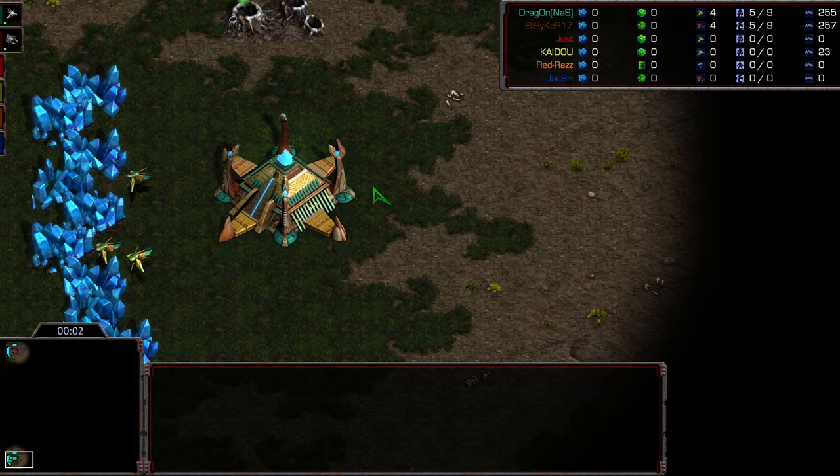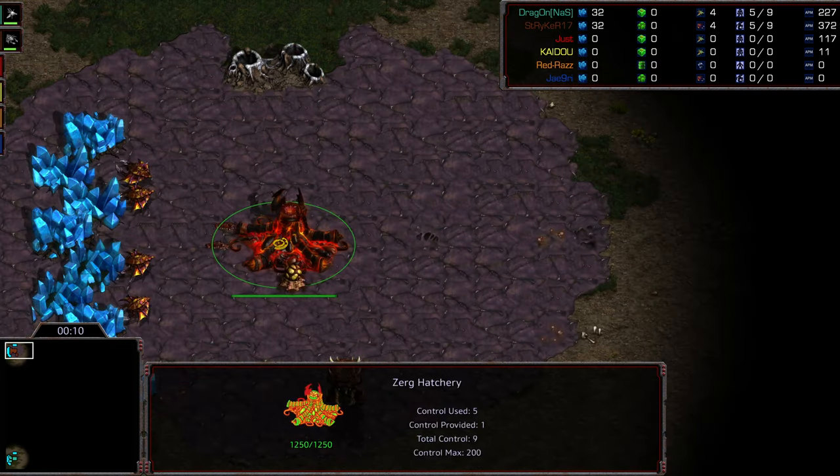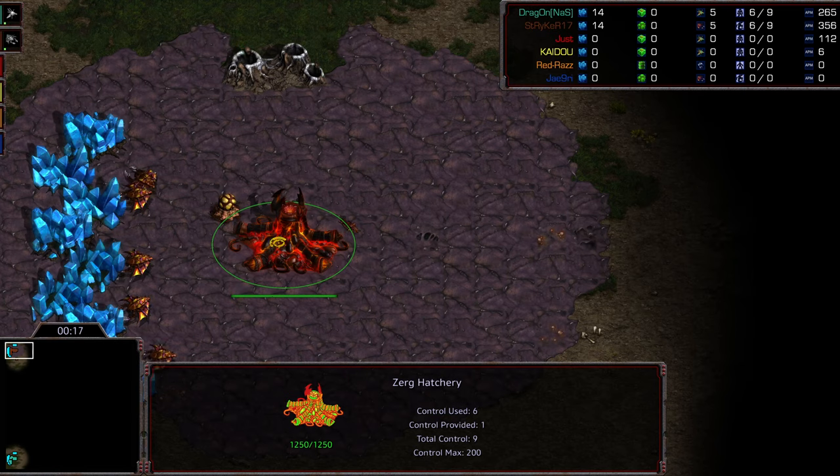Hey guys, welcome to another commentary done by Diggity. Bottom left hand corner, we have Dragon starting as the Teal Protoss. Upper left hand corner, we have Striker starting as the Brown Zerg. I believe this is King of the Hill style, so winner stays — Striker beating Raz. This is game three from the games of August 20th of the NA Pro League.